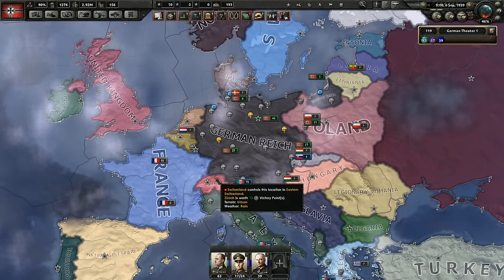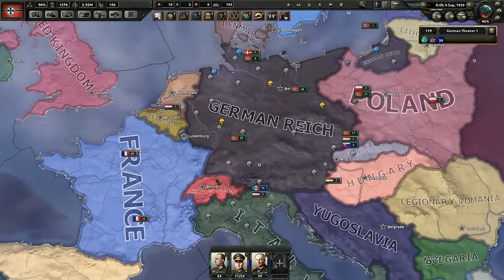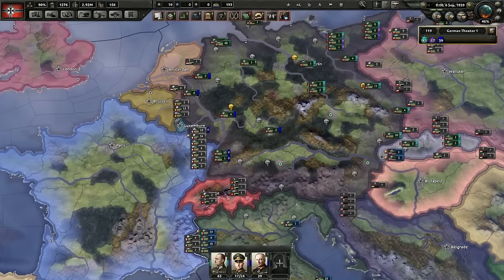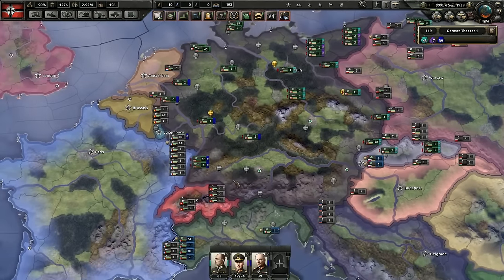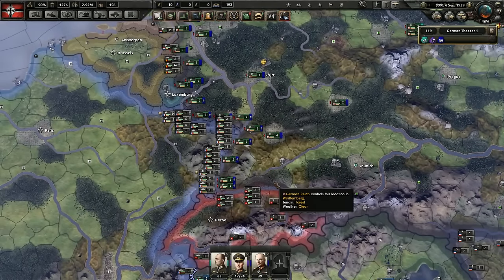Welcome, one and all, welcome to another exciting episode of Hints, Tips, and Tricks for Hearts of Iron 4. I am Bridger, and today we are going to battle school. We're talking all about battle plans. We're going to cover the basics very quickly, and then we're going to go into the much more advanced topics of battle plans — things that probably not everybody knows. So let's start.